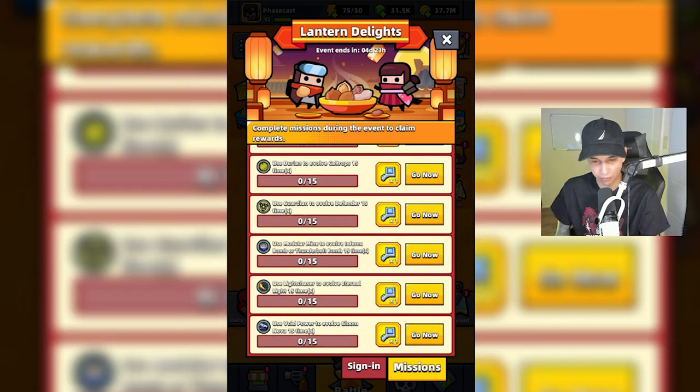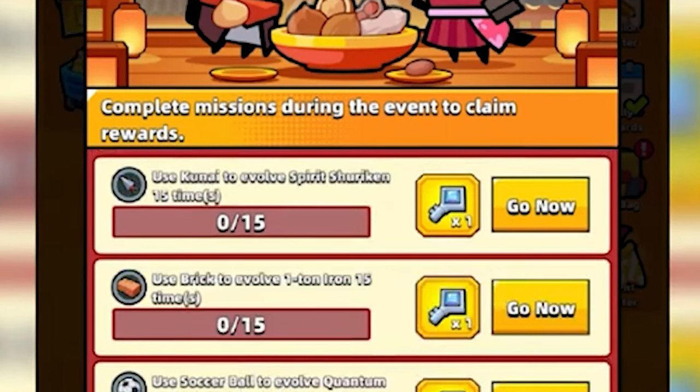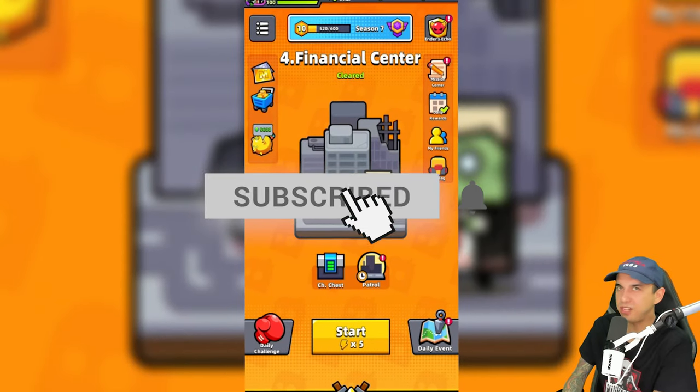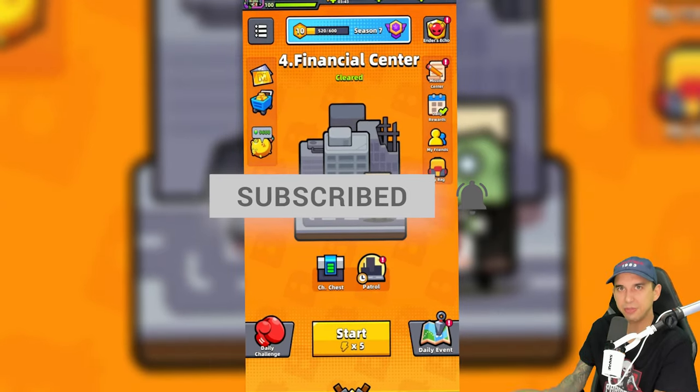The Lanterns Delights event had missions requiring you to evolve specific weapons and skills a set number of times — for example, use the kunai to evolve the Spirit Shuriken 15 times. The fastest way to do this is by choosing a short stage, challenge, or boss gauntlet mission in Special Ops. Keep in mind that some missions are compatible with each other, such as 'participate in a main stage,' 'defeat monsters,' and 'defeat bosses' — you can complete all of these in one Chapter 4 run. Thanks for watching; leave a comment below, smash like and subscribe.